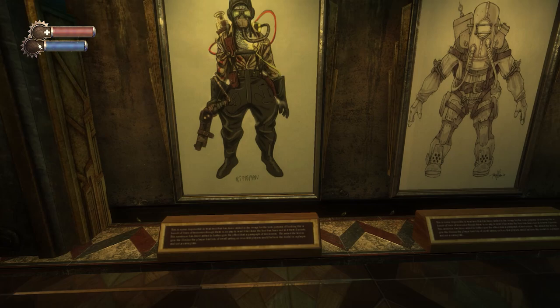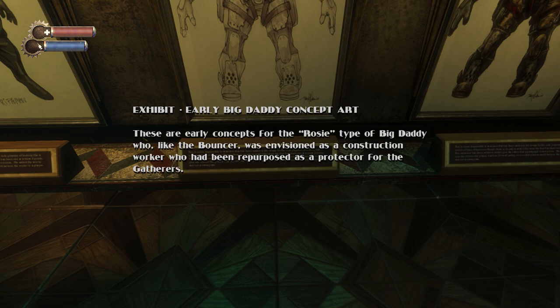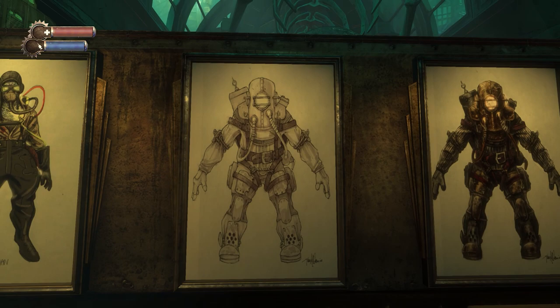Early concepts for the Rosie type of Big Daddy — who, like the Bouncer, was envisioned as a construction worker who had been repurposed as a protector for the Gatherers. They're in sort of diving suits. That's the closer-to-final version of the Rosie.